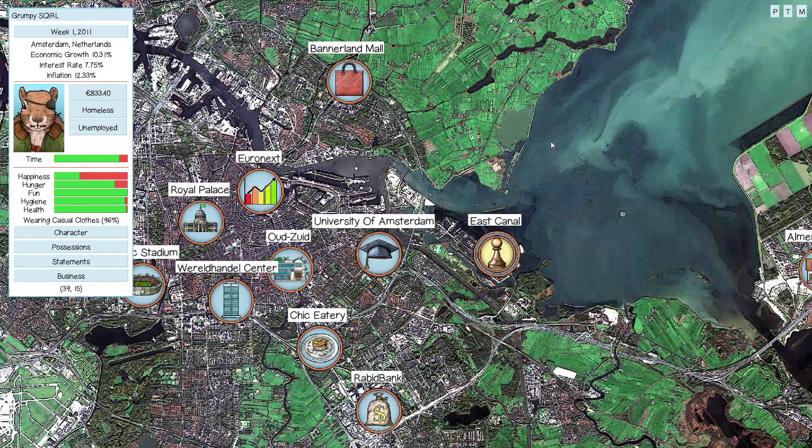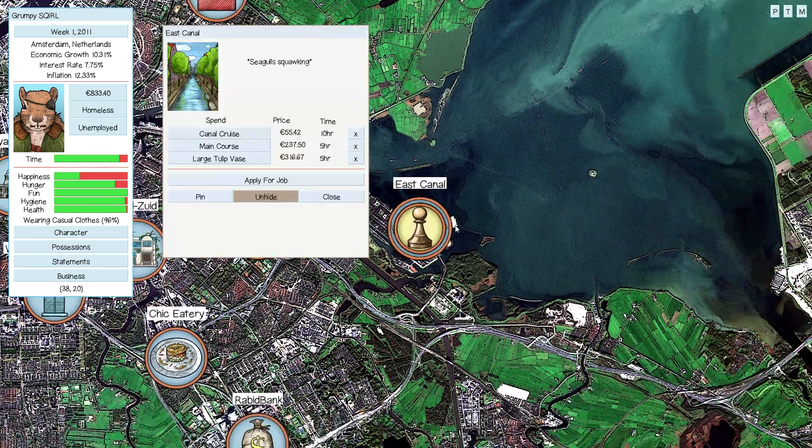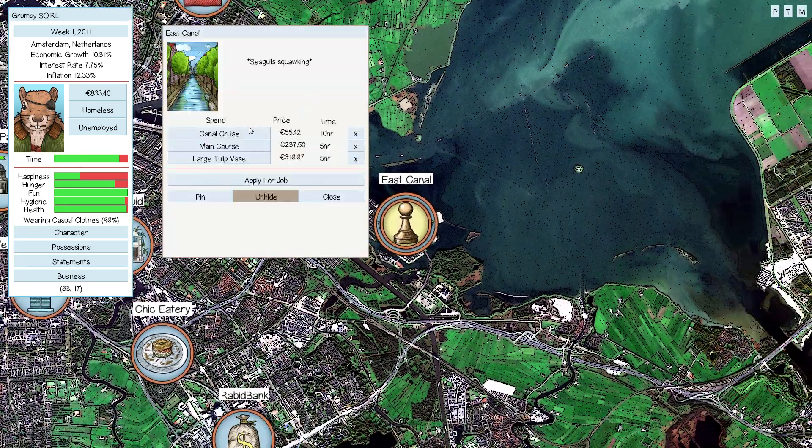The unique location for Amsterdam is the canals. If we go to the canal, you have the canal cruise which gives quite a bit of fun for a low price. You can also buy the large tulip vase which lets you start collecting the unique collectible, which is tulips.